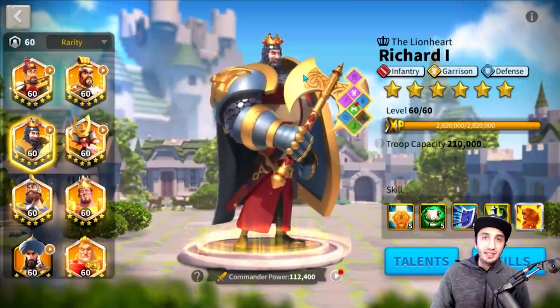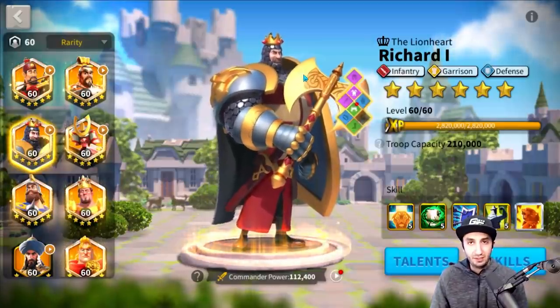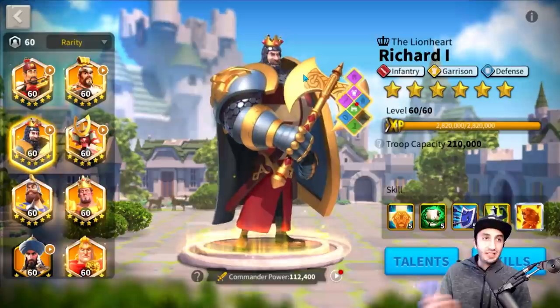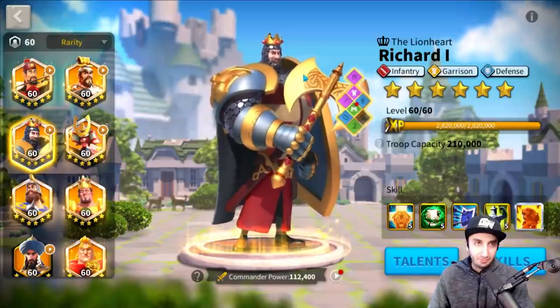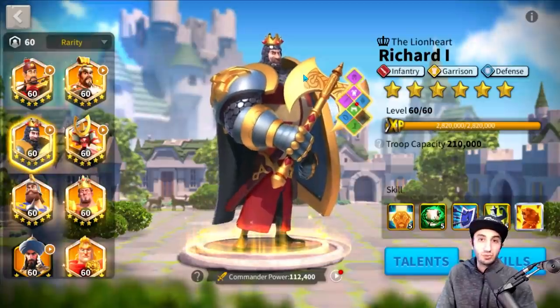In this particular case, we have two different types of infantry commanders — Richard and Alexander — whose usability and talent trees are very different. And so the question is, which one comes first?